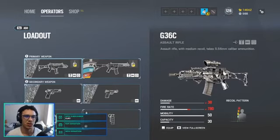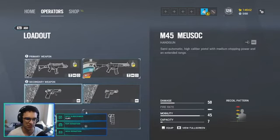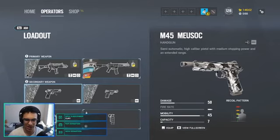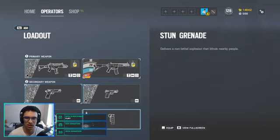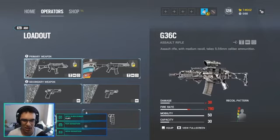We're going to get into the different play styles but it also has to do with the loadout. For a basic loadout, grab the R4C with a holographic sight, flash hider, and vertical grip. For the sidearm, the M45 is the better pick because it's a high caliber pistol - it does more damage, though it has less capacity. Then grab stun grenades - that's your basic Ash loadout.